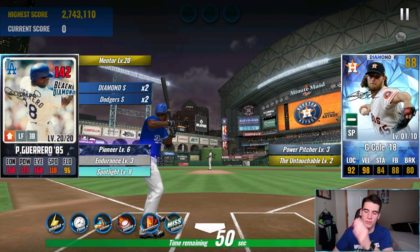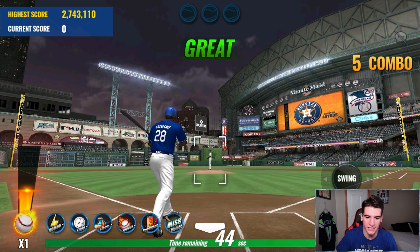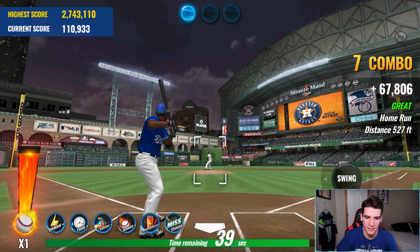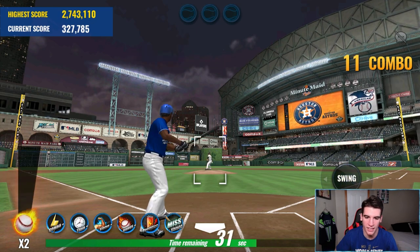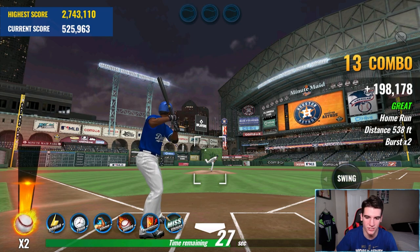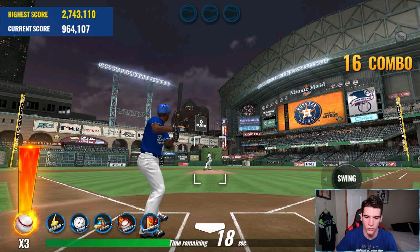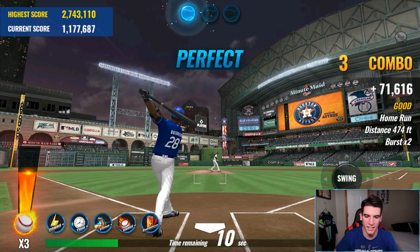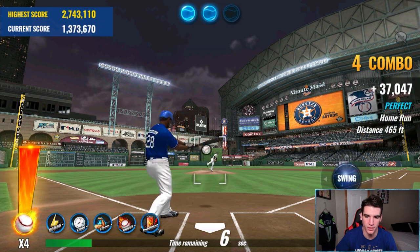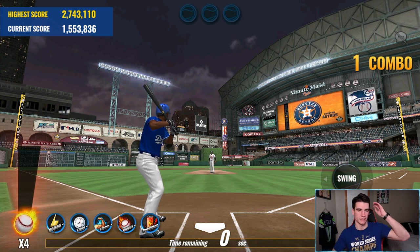Here we go with arcade mode — we got all the bonuses and we're facing Cole today. He's been an absolute pain this week; our high is 2.7 million and we're in Gold 1 still. His curveballs and changeups are nasty — his fastball comes in a little hotter than normal arcade modes and the changeup is just disgusting. If there's one pitch I could ban it would be the changeup. When guys are throwing 108-109 and then a changeup comes in that slow looking like a fastball at the hand, it should be illegal — I'd like to start a petition to ban changeups in arcade mode.